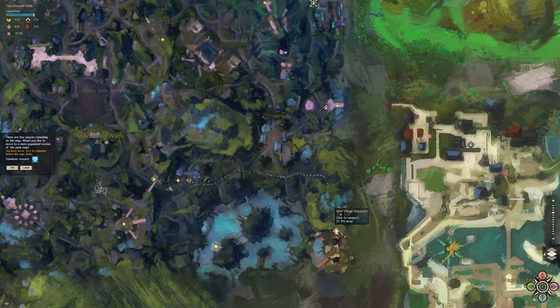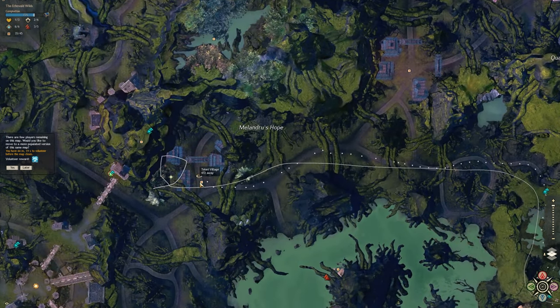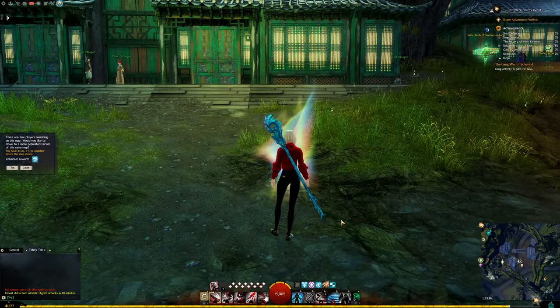We are in Echovald Wilds, heading from the Mori Village waypoint to my personal marker. There is a zipline behind the Tellery Village — two actually — but there's only one we're going to take.